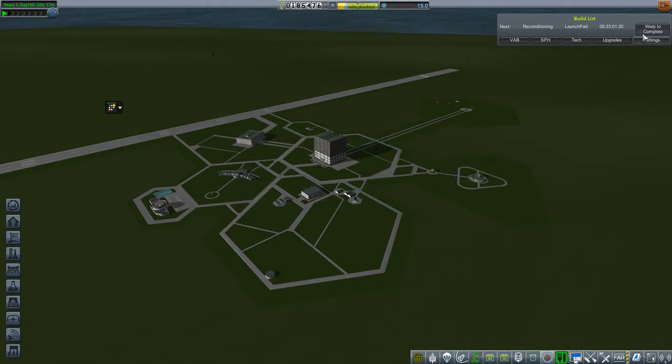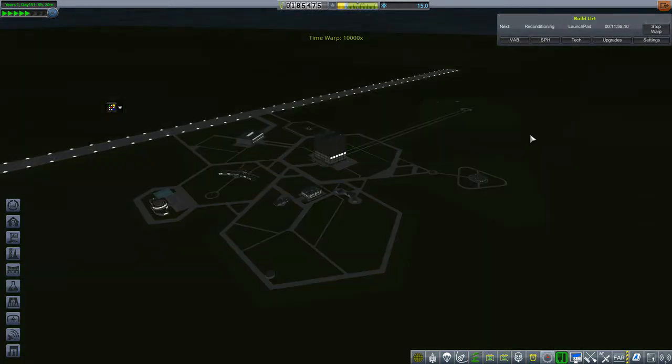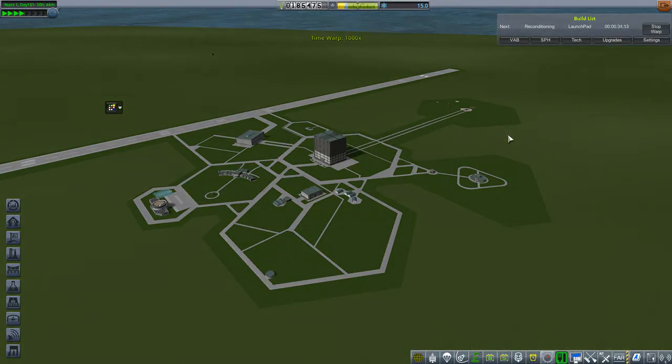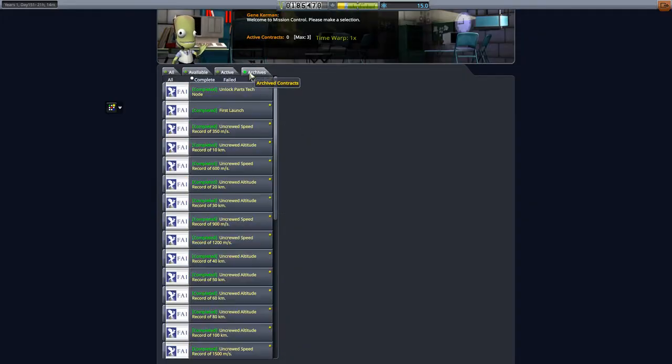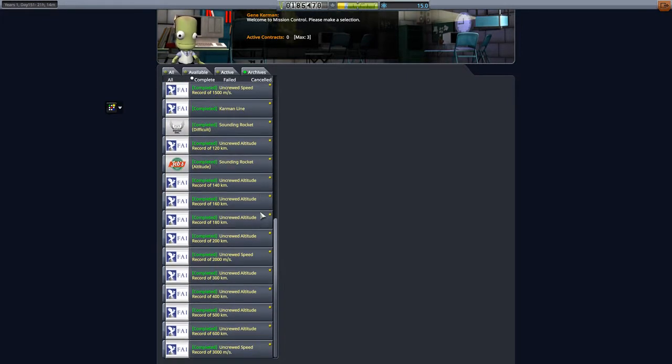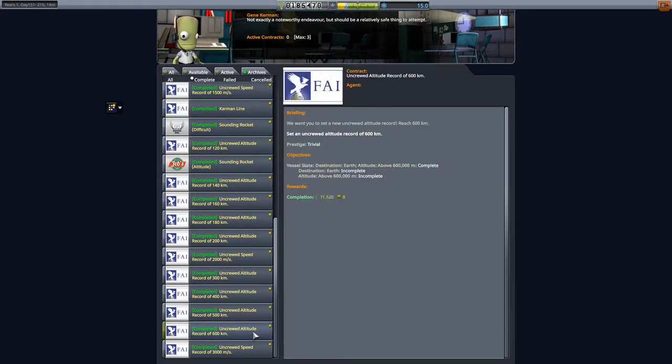Welcome back! I had a little recording issue last episode, so we're jumping in with a few things completed. I went ahead and recorded an episode where we successfully launched the Whack Corporal plus A4 rocket, and in doing that we were able to pass the 600 kilometers altitude record as well as the 3,000 and all the other ones we had missed out on.